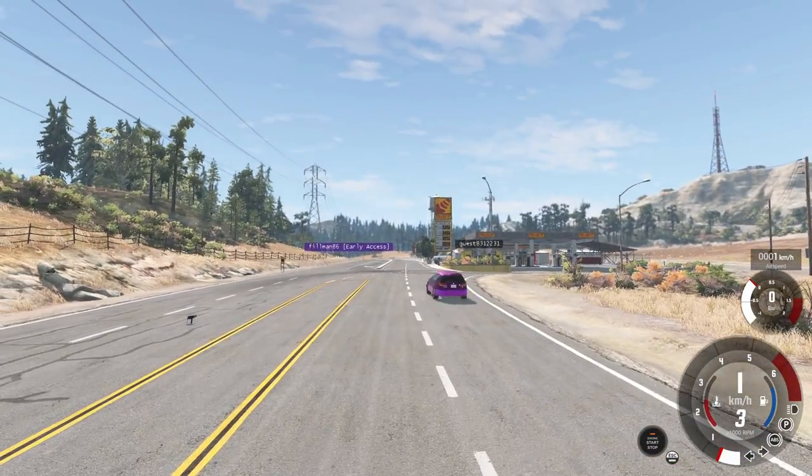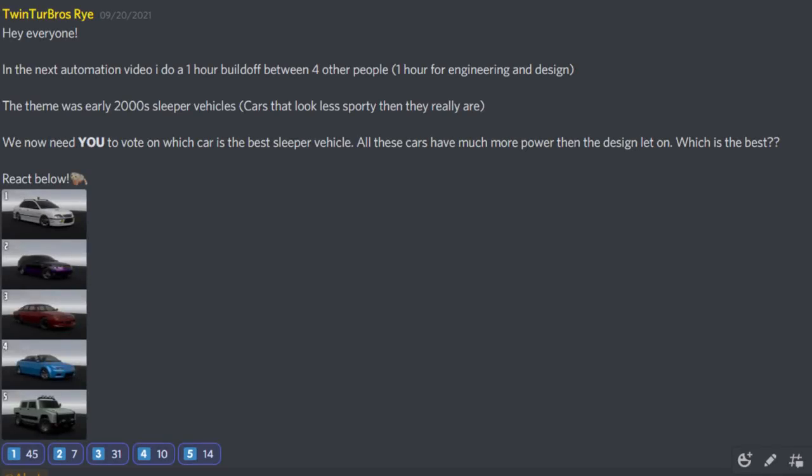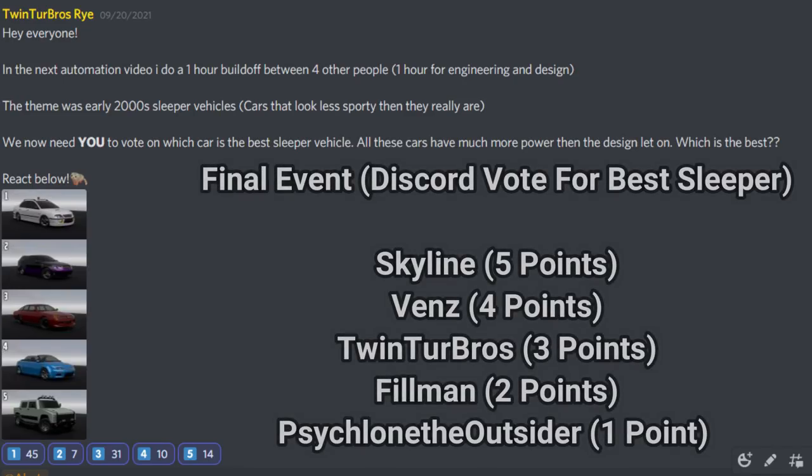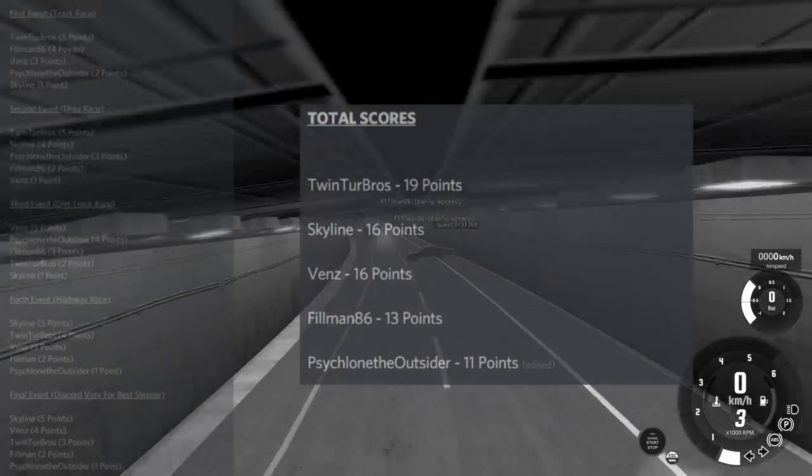The final round is judged by viewers in the Discord server — link in the description. All five cars were posted with reactions. After about a day of voting: first place went to Skyline Fox's car, second to Vens, third to Rye, fourth to Filmin 86, and last to Cyclone the Outsider.